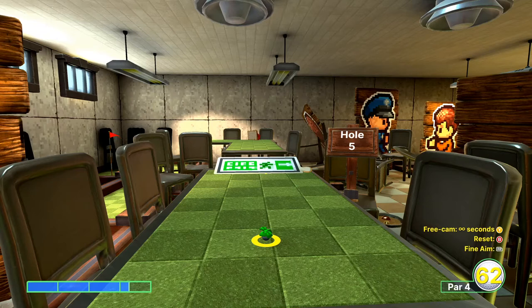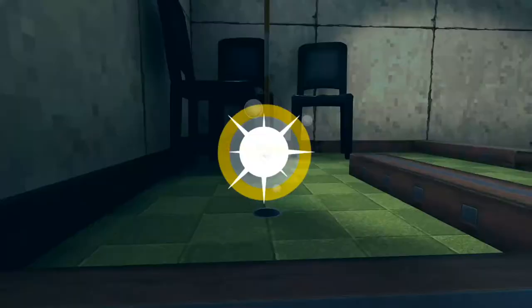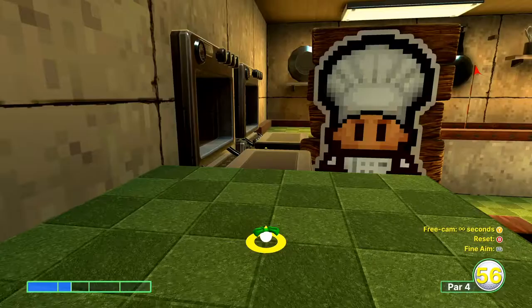It is possible to get a hole in one on hole number five, however it's very, very difficult. Look at the exit sign just in front of where the arrow is. The bottom left corner of the exit man is basically a five-pixel shape. If you look at the second pixel from the left on the bottom row, you'll see it's like a faded green. Aim at the bottom right corner of that square and move a tiny notch to the right. You want to go about a tiny smidge over three and a quarter bars — and it's a hole in one. It's very, very tough, but that is a hole in one.